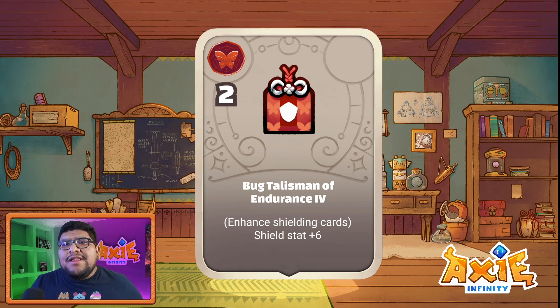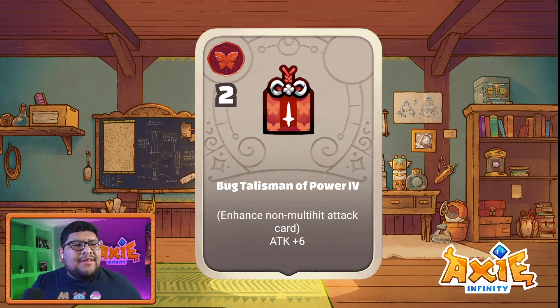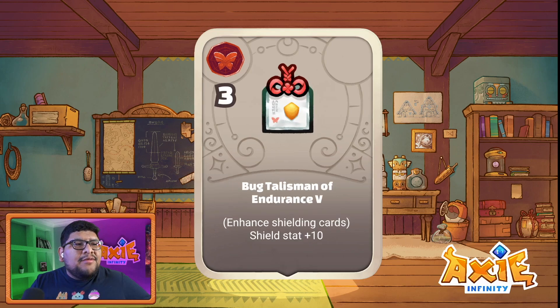The next one is Bug Talisman of Power 4 — two potential points. It says enhanced non-multi-hit attack cards, attack plus assist. It's a very simple mechanic that just increases your damage, and there are a lot of cards that can benefit from this. You can attach this to any bug card, but you can't attach it to aqua or plants — that's the limitation of these charms.